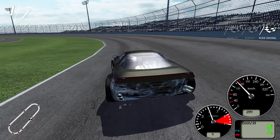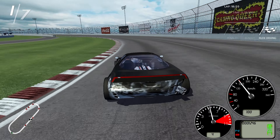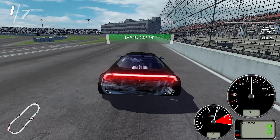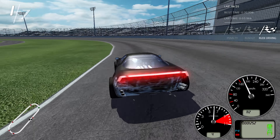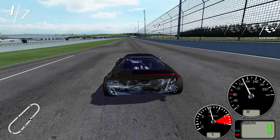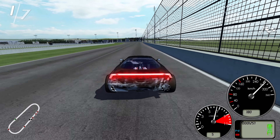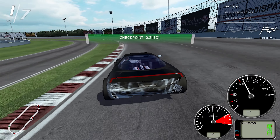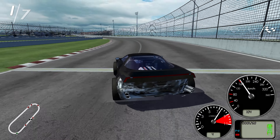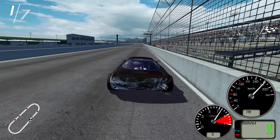Oh no, coming in real hot - bouncing off the wall a little bit there. We're coming up on lapping this guy again, let's get a clean pass. Beautiful. We have five laps left - should look at the road, not the laps. Let's get on the inside here. I'm really needing to slow down a lot for that corner otherwise I'll just slide through the entire thing - that's really killing our track times. Even our straight lines are getting a lot slower just because without all that grip.